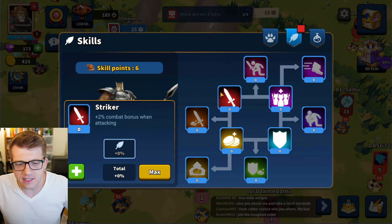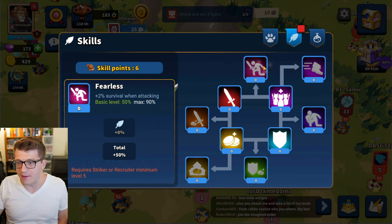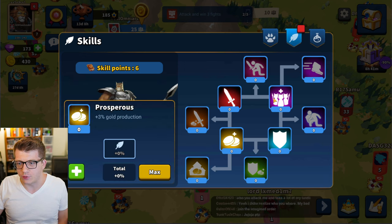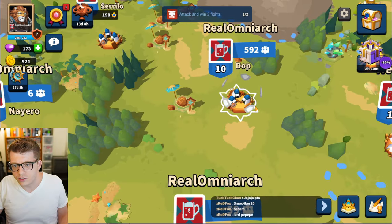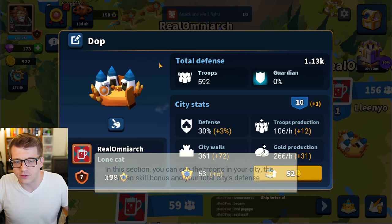We've got some achievements, free gems, free sapphires, and we have six skill points. This is plus two combat bonus when attacking, plus three gold percent production, plus three percent combat bonus when defending, plus three troop production. I feel like right now I probably want troop production and gold production since we just started — so I'm gonna do three here and three here. We can also find gold on the map.